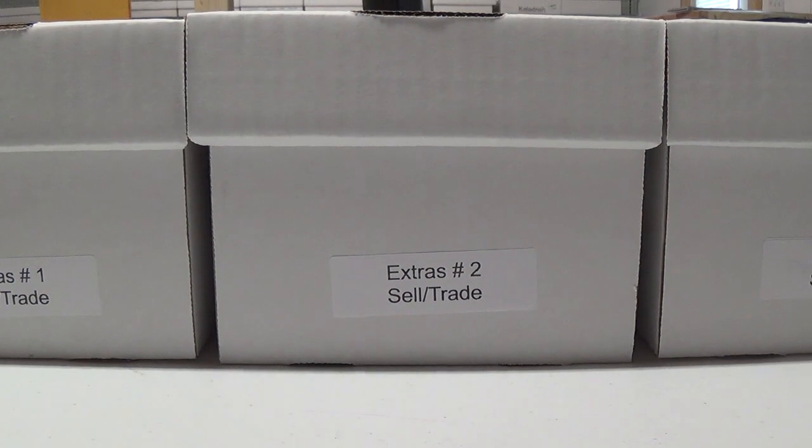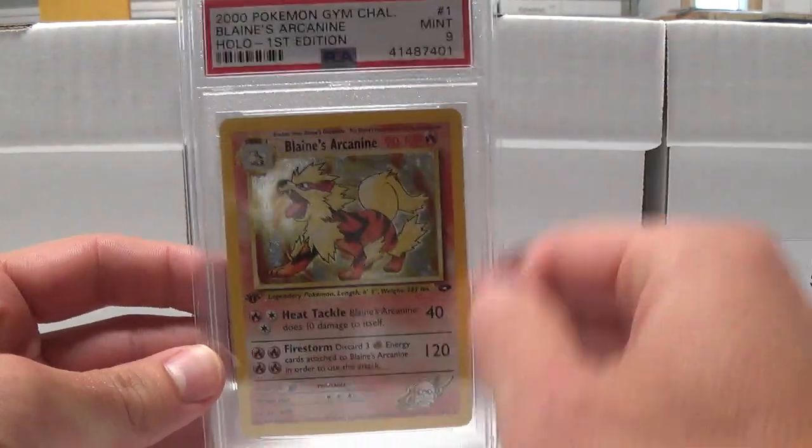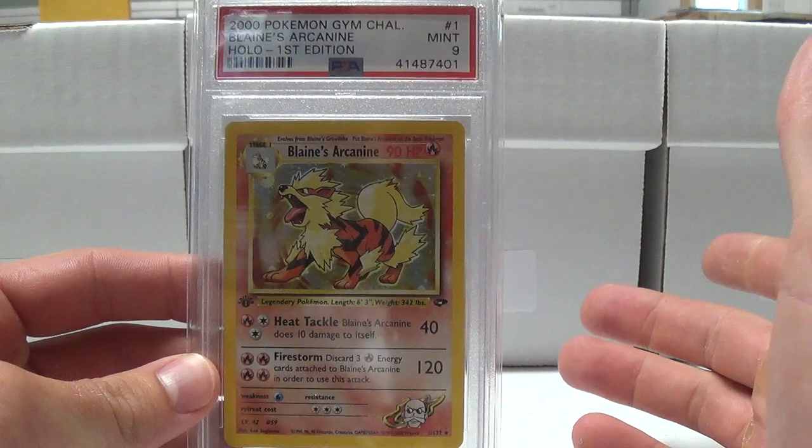Hey YouTube, this is TCA Gaming. This will be part two of the PSA returns that I posted about on Instagram. I went ahead and removed all of the duplicates, and if you see something in the video, like the first card I'm showing, it's the highest grade that I received back from PSA — a first edition Blaine's RK9 Mint 9.